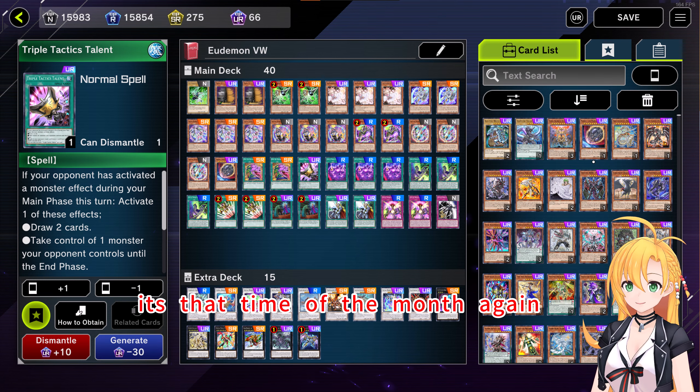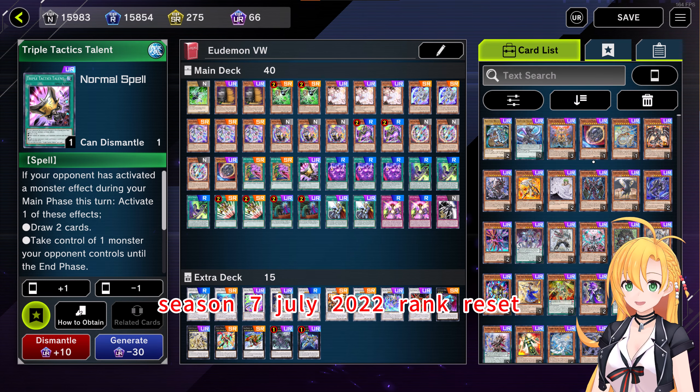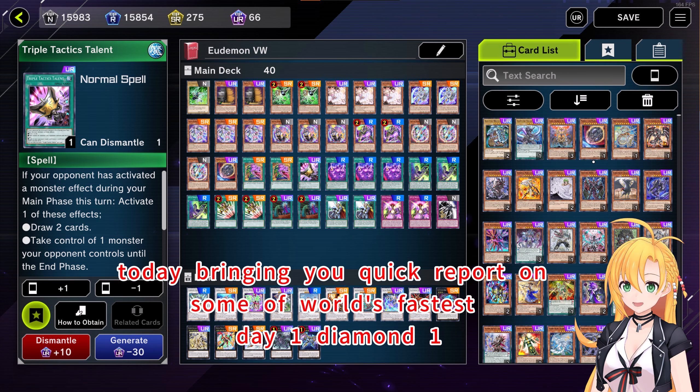Hello! It's the time of the month again! Season 7 July 2022 Rank Reset! Today bringing you a quick report on some of the world's fastest Day 1 Diamond 1.